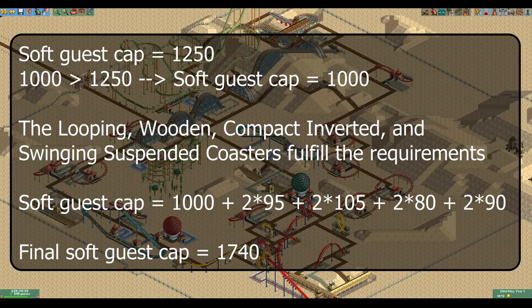You may notice that this is quite a bit higher than the guest cap of 1250 that we would have had if the scenario had normal guest generation. If you only build rides that fulfill the 600 meters and 6 excitement requirements, then you will always end up with a higher soft guest cap. However, if you usually spam very small and efficient coasters like I usually do, you will get stuck at 1000 guests.